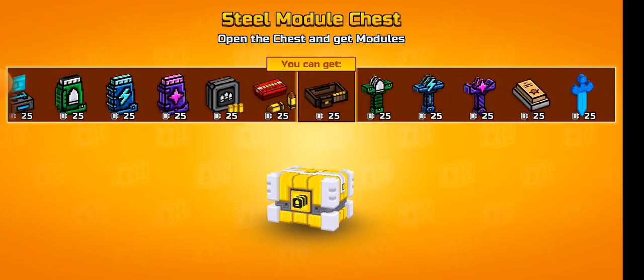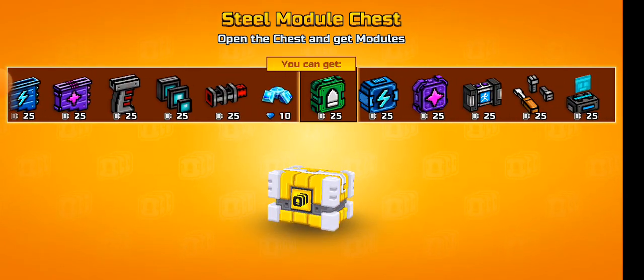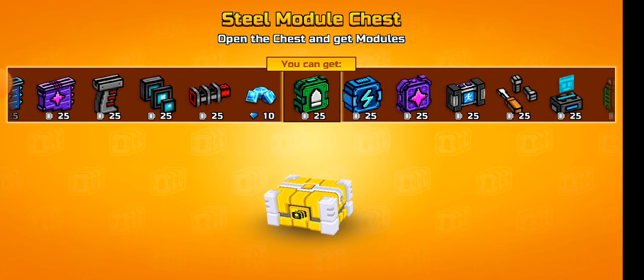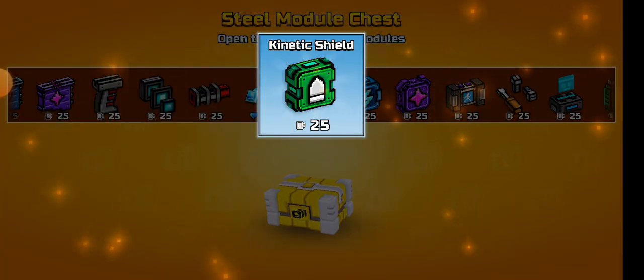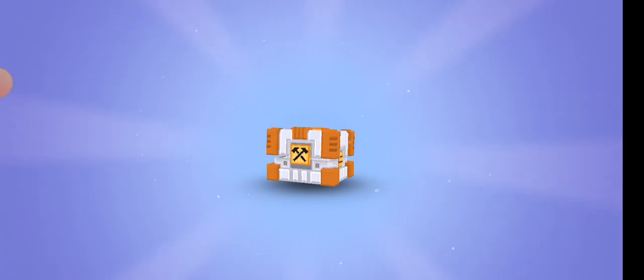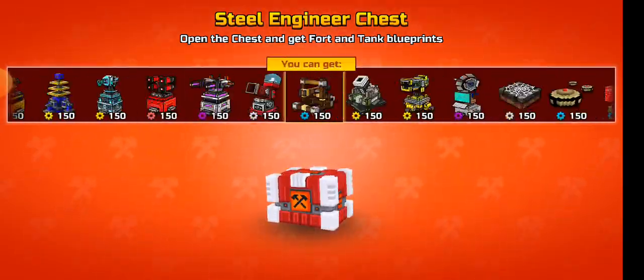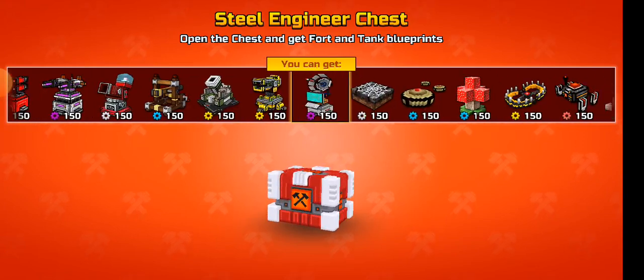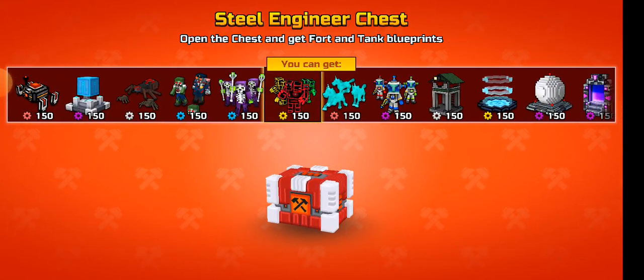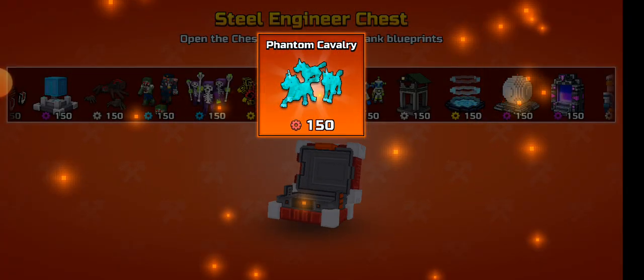I will open chests, run ads, and get to 1500 on all of them. I'll probably take the module and the engineer to 6000, so I'll open the four-thousands of both the module and the engineer. It's only when I'm in crystal division that I go all the way to the super chest. Oh awesome, we got 150 - that was lucky - for the phantom horses, the phantom cavalry.